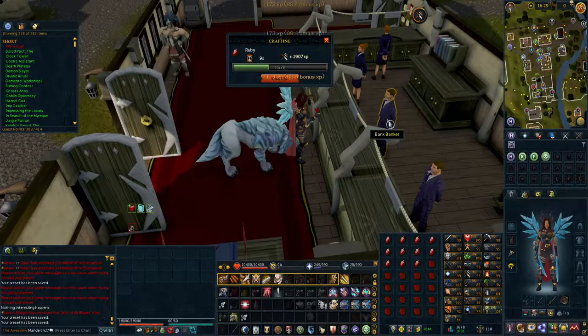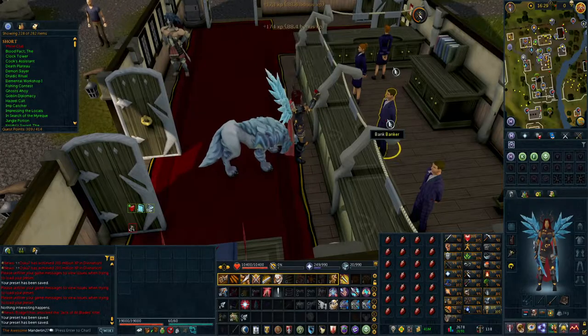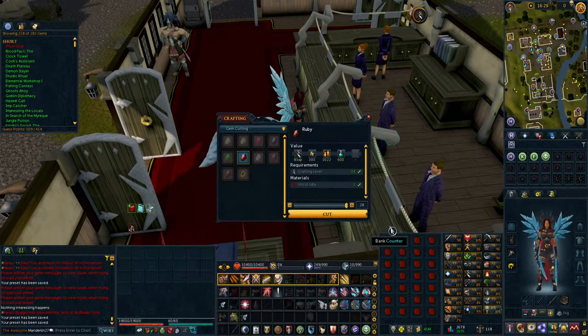So overall, even with the time it takes to gather them, cutting what you get from the uncommon gem rock is going to be the most efficient way to train crafting — you can even stick with this up to 120. The other methods are meant to show alternatives if you want to do something more AFK or make money while also getting crafting XP.